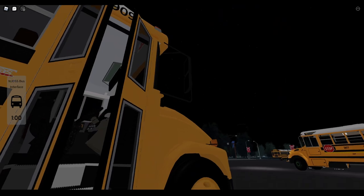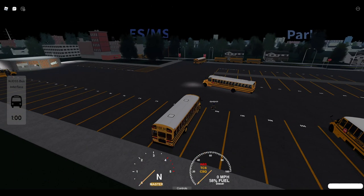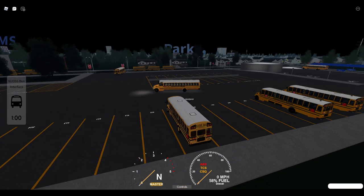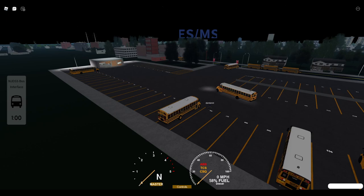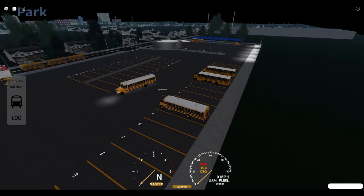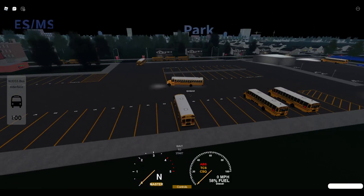As you may or may not have noticed, they put the UI above the important places. So there is another school — this is technically ES and MS — and then this one is the high school over there. Technically, we're going to deliver to the high school today.